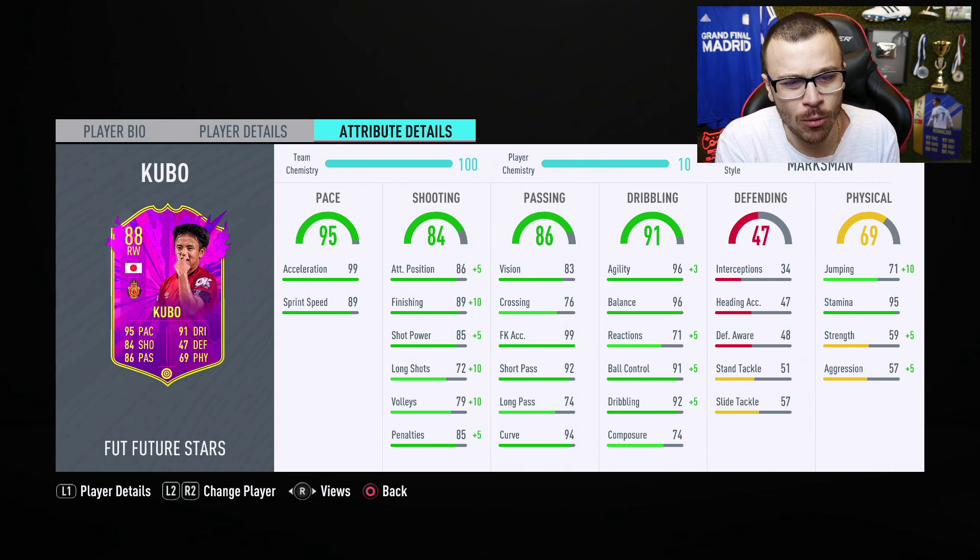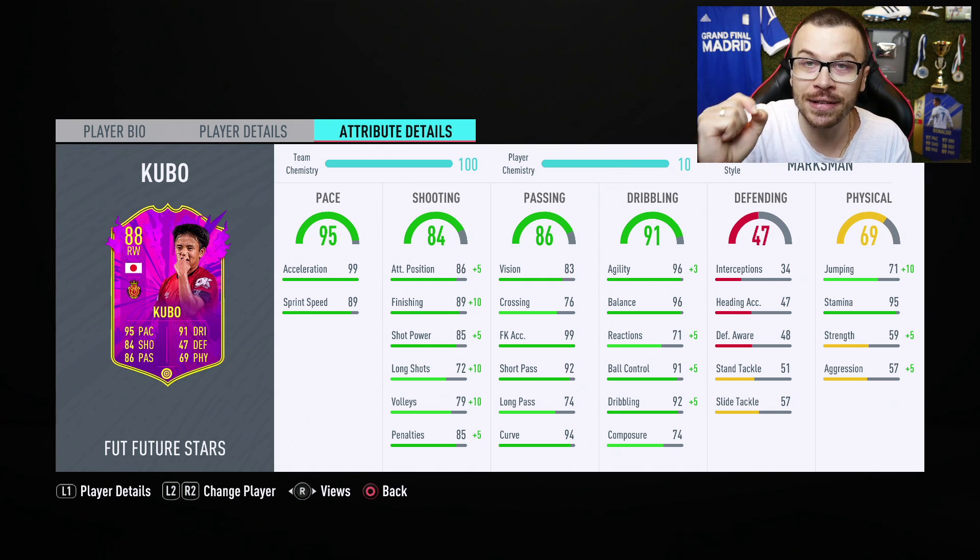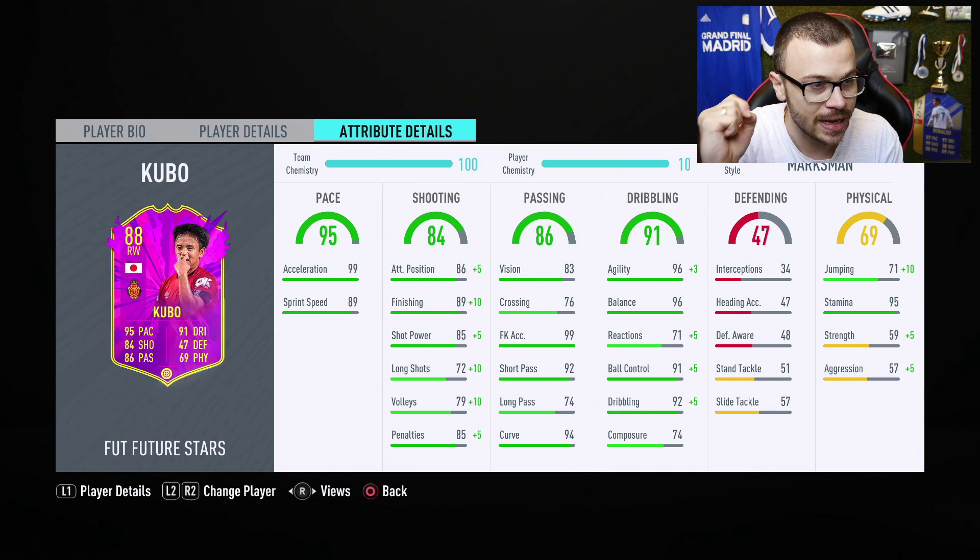He's got 91 positioning, 99 finishing, 95 shot power, 82 long shots, 89 volleys, and 95 penalties. I also boosted his agility — 99 agility, 96 balance, 96 reactions, 96 ball control, 97 dribbling, 74 composure. And he's got 95 stamina, which is very very important.